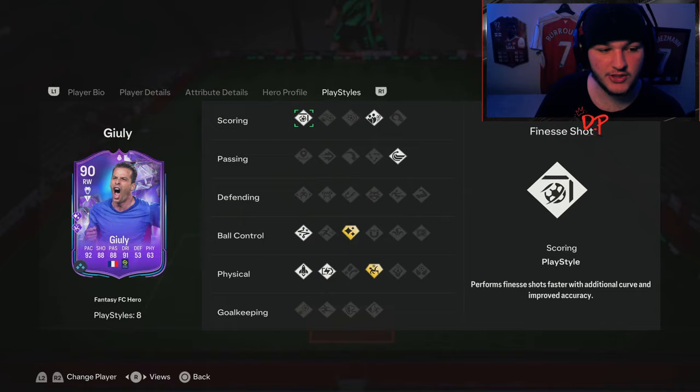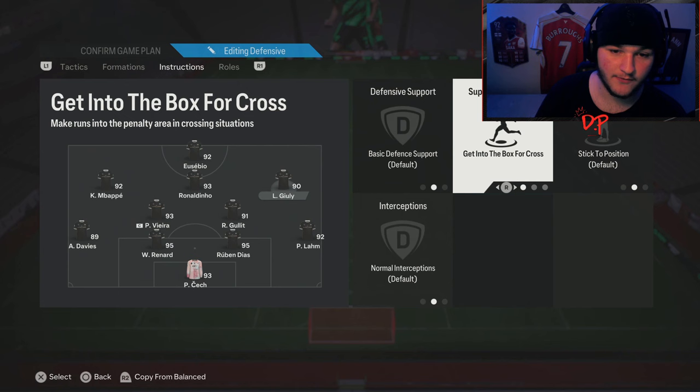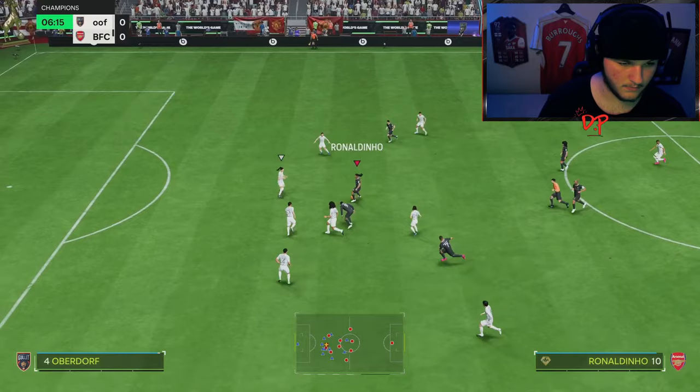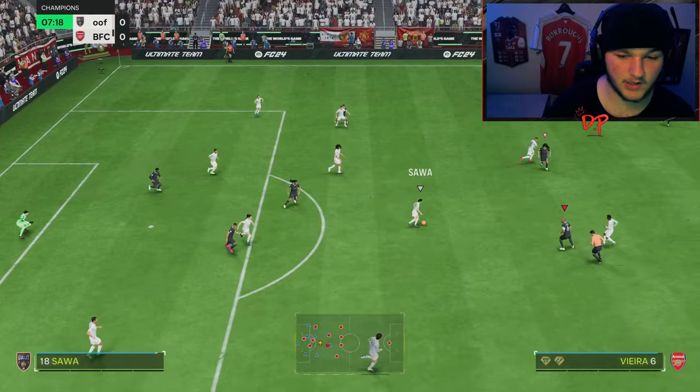If you need a free kick or corner taker, Julie is going to be your man. He's also got Finesse Shot, so playing him on the left could work as well. We're going to keep him on the right though, as a right CAM — get into the box for the cross. Julie on the ball here, he's got the Whipped Cross, so we go for that ball over the top.